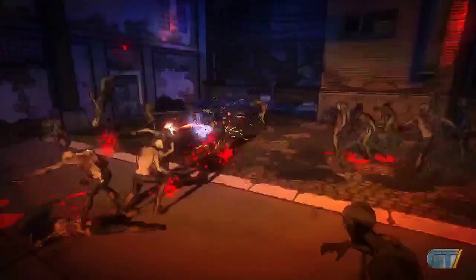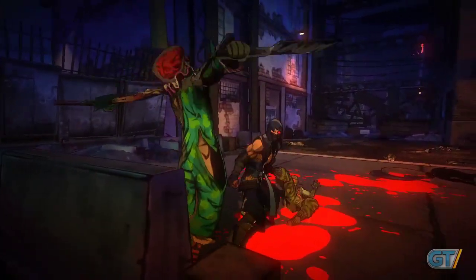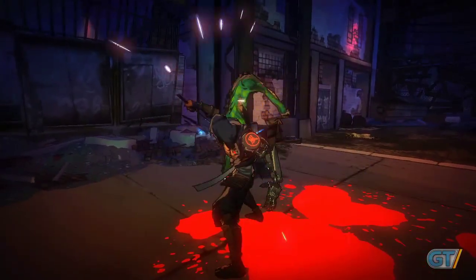While some fights only require the light attack to get through, many situations necessitate a bit more thought. Clown zombies, for instance, can quickly get the upper hand if you're not careful — no joke. The red-nosed and white-faced undead have a nasty spin attack that chews through health. You'll need to dash, parry, and bust out the heavy punch to efficiently take them down.